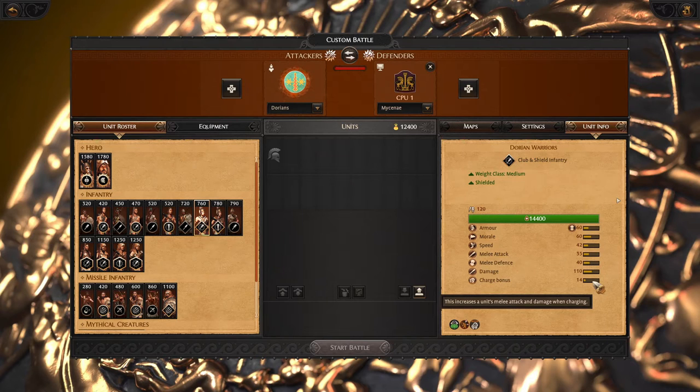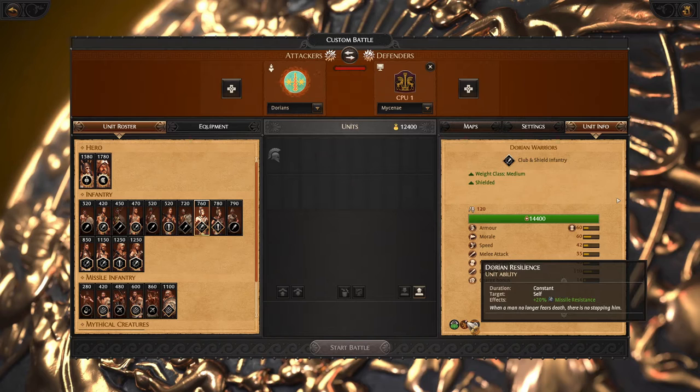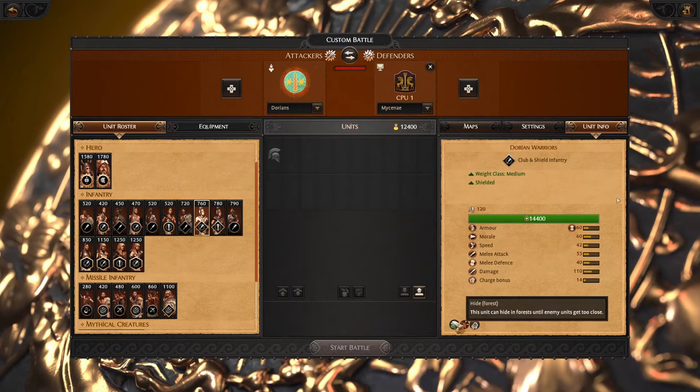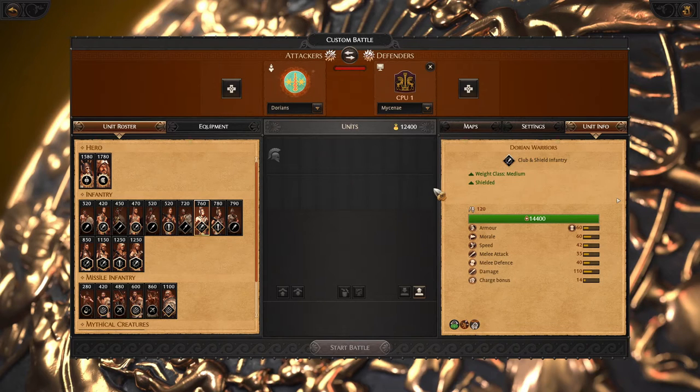The extra charge bonus is also nice. You can transfer this unit from the frontline into a charger — very good situational ability. Then we have the new ability Dorian Resilience, which is flat missile resist. It reduces missile damage by 20%. Your shield is blocking the arrows, and trees are blocking other missile projectiles, so if some still hit it will be reduced. Dorians are very good at reducing missile damage.